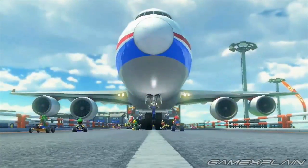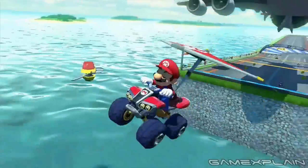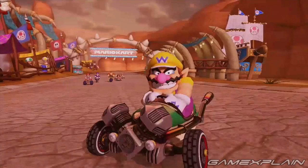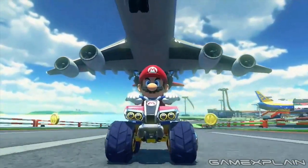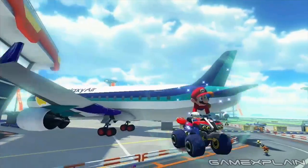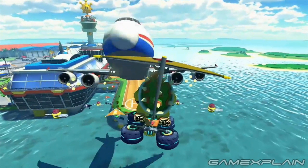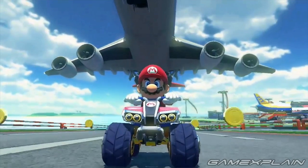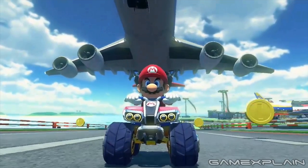Beyond the main features, there are still some final visual details worth noting. Every race course has a thematically appropriate starting line — Bone Dry Dunes is held up by bones, whereas the one in Cloudtop Cruise is supported by vines. The planes at Sunshine Airport have a ton of attention lavished on them, with landing gear that goes away during flight and surprisingly realistic reflections as you drive past. The shadows are accurately rendered according to the position of the Sun rather than always appearing directly beneath objects. And in one scene we can see that even the reflection of Mario's headlights changes to match the environment, and Mario's mustache even moves — which seems to apply to any character with facial hair, like Wario as well.